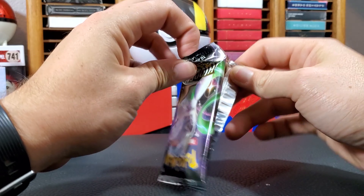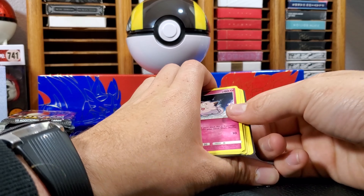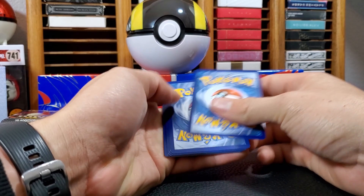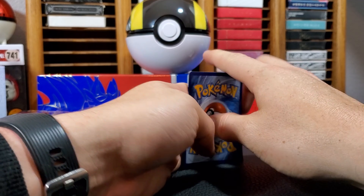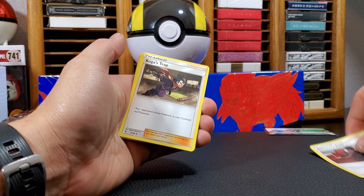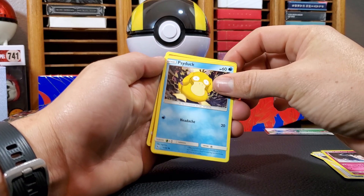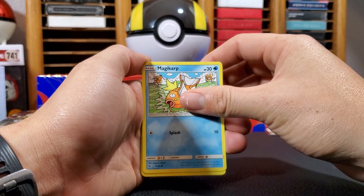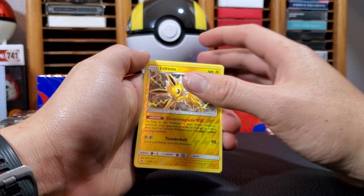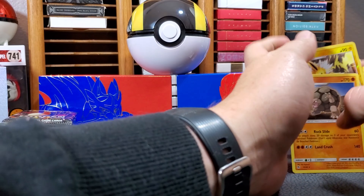Let's start off with Mewtwo. Oh, I got it. I'm gonna keep these actually. I'm starting to get into the game. Is it the same thing as the Sword and Shield? Water. Giovanni's Exile. Koga's Trap. Lieutenant Surge Strategy. Clefairy. Psyduck. Magikarp. Staryu. Voltorb. Reverse Hollow Jolteon. And a rare Golem, non-hollow. It's okay. I still got more.